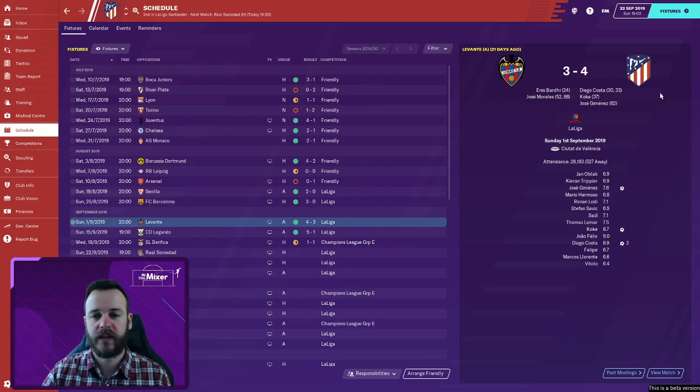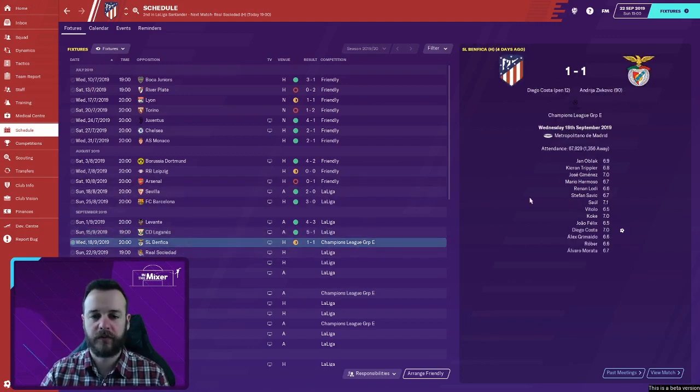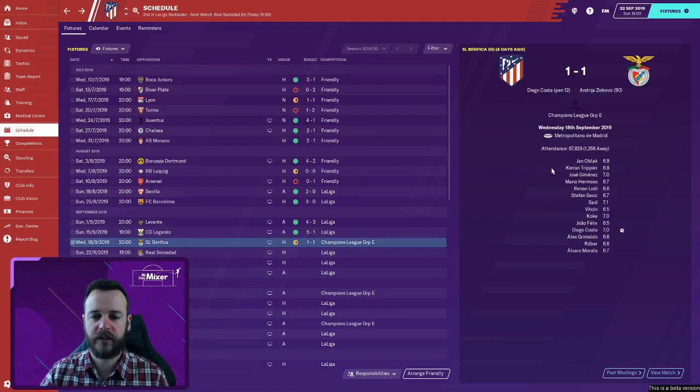We're on plus 10, all on 12 points, as is Villarreal back there with plus 7 goal difference. Barcelona lost to us early in the season — that fantastic 3-0 victory in episode two. Then we had a 4-3 win over Levante, went 4-1 up and they brought goals back late. Then we beat Leganés 5-1 away from home, an excellent performance — Joao Felix with a hat trick, his first for the club. Then a 1-1 draw with Benfica, a little frustrating as we were on top for the majority.